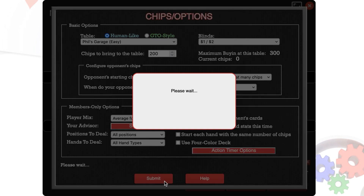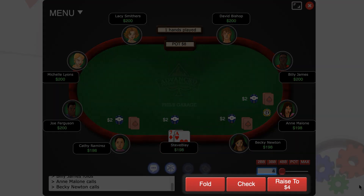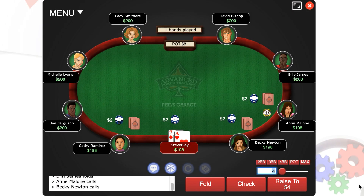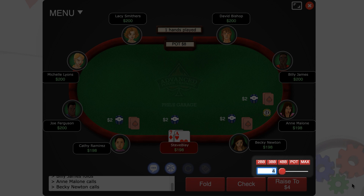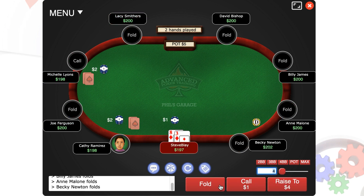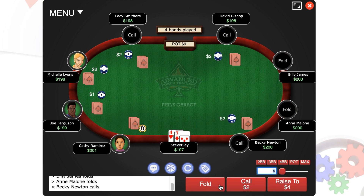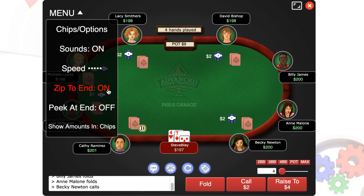Let's click Submit and start the poker game. You'll notice this looks very much like a typical online poker game — you've got your fold, call, and raise buttons down here. There are three ways you can adjust your raise sizing: you can enter a number in this box, use the slider, or use the shortcut buttons for things like raising half the pot or the size of the pot. Whenever you fold, you immediately get dealt into the next hand so you can train extra fast. But if you'd prefer to turn this feature off and actually watch each hand play out after you fold, go to the menu up here and turn off the zip-to-end feature.